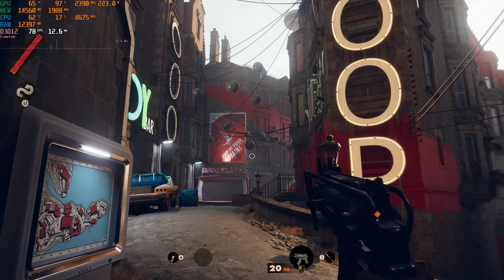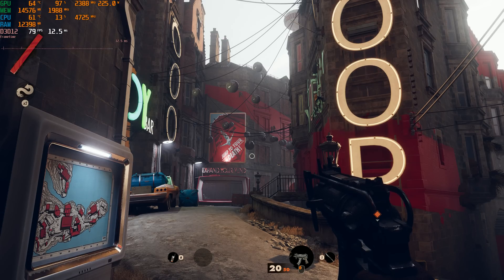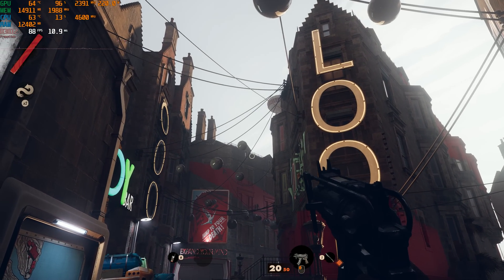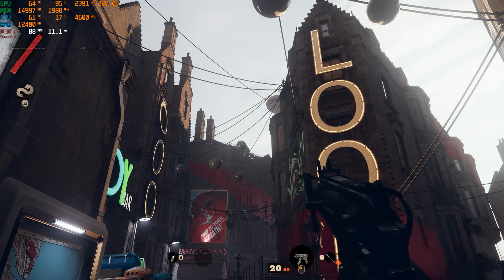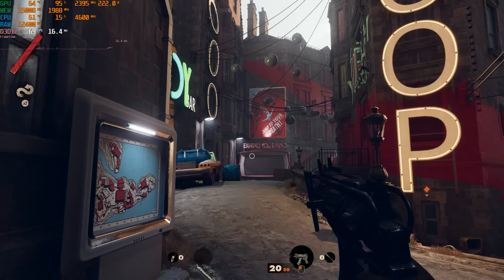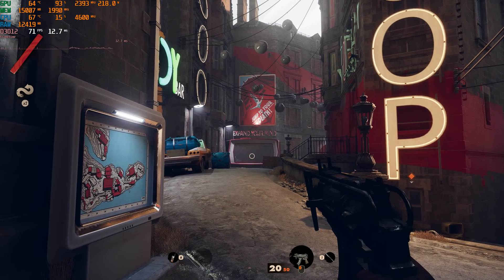Switching down to the performance setting. I see some loss of stability around the 'expand your mind' sign, some loss of detail in some of the textures. Looking up at this railing, I certainly don't have as much fine detail on the individual bars and they're slightly more shimmery. So the performance setting is absolutely noticeably not a native 4K image.